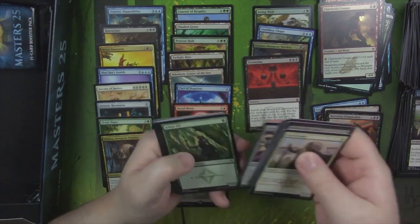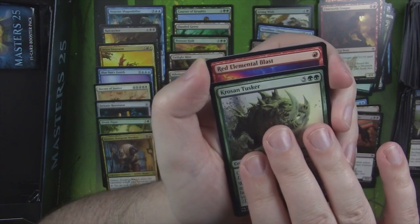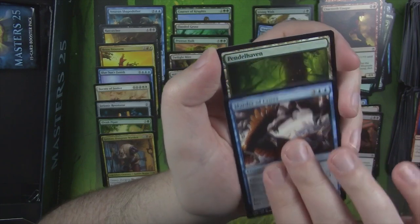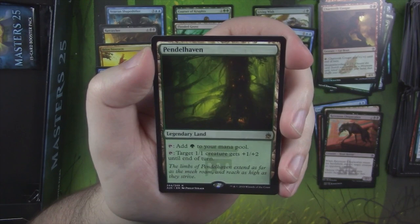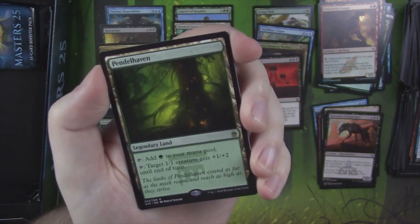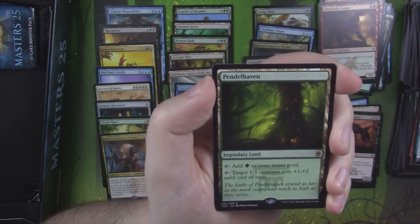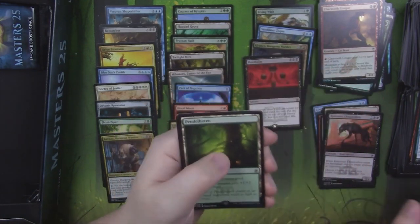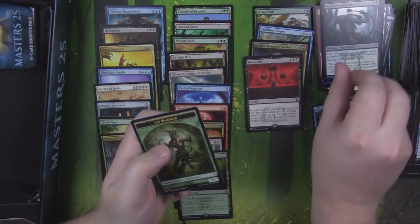Alright, we're nearing the end. Do you think we'll hit a third Mythic in this box, or are we just stuck with two? Crows and Tusker. Red Elemental Blast. Murder of Crows. And a Pendlehaven — the uncommon that is now a rare, I guess. I don't think Pendlehaven is worth super crazy amounts of money. I know that it was a very good card to hit in Legends. It's like a couple bucks. And we got a Foil Nozumi Cutthroat — Elf Warrior.